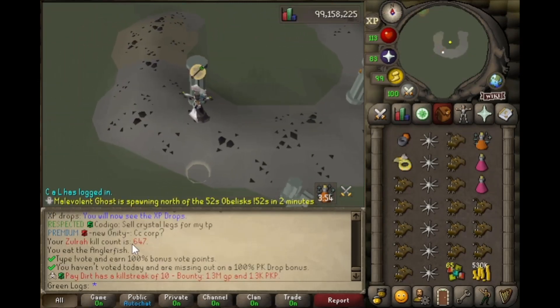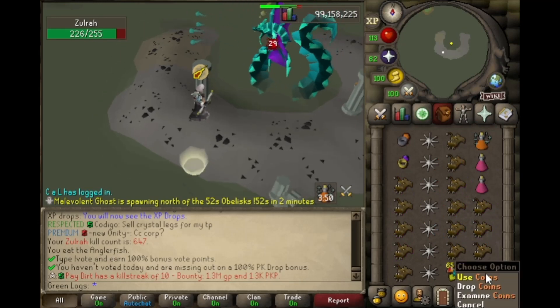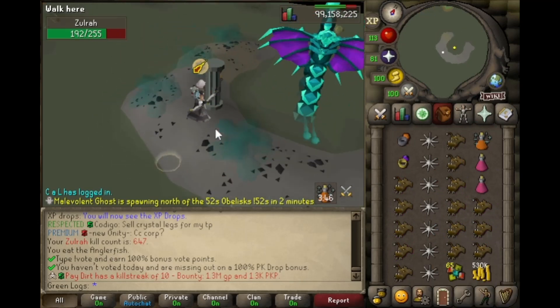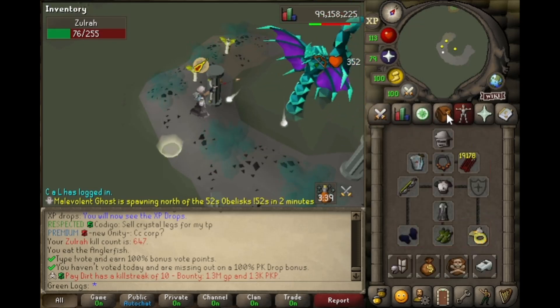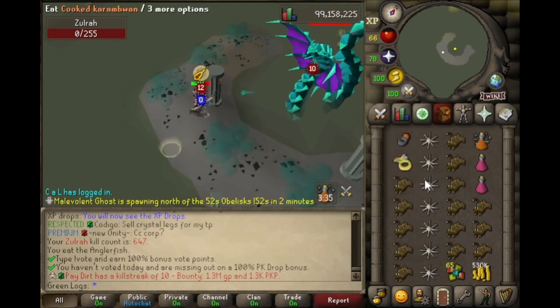All right, so we are starting at 647 KC on Zora. 500k a kill plus Zora scales — it is always a consistent money maker. Look, we just slay right through him. Hopefully we can get some good drops and I'll see you guys back when we finish the first trip or get that first rare. Let's go boys.